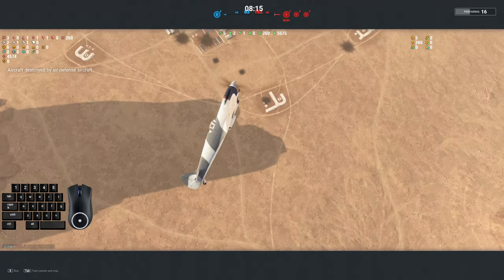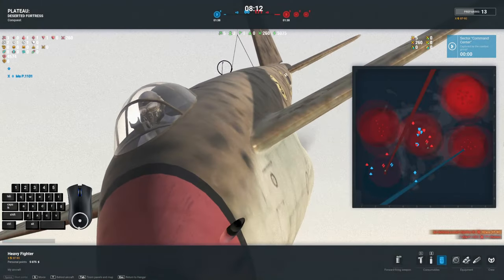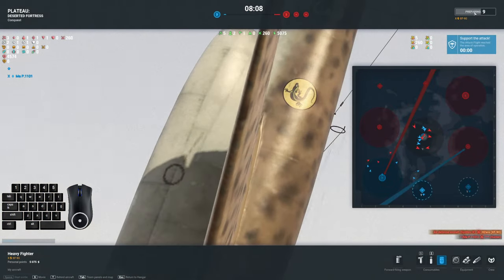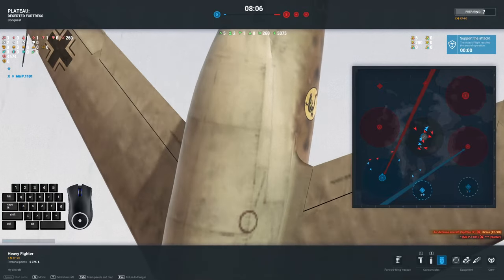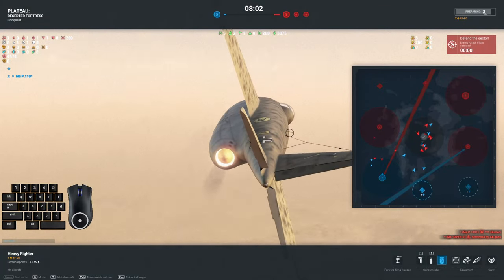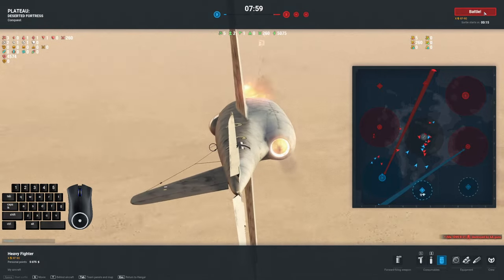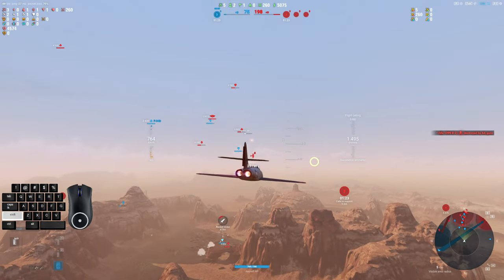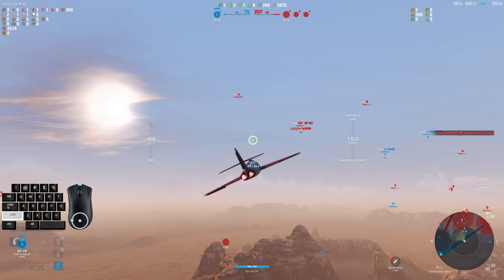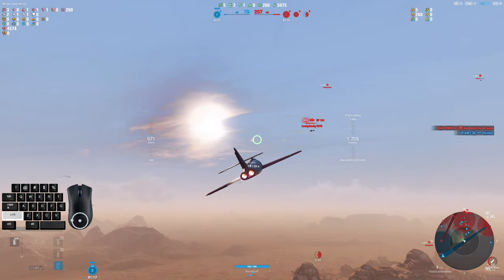We're down 3 to 1 and down by 100 points, so I'm going to have to go hunt that bomber for the rest of this match if we want any chance of winning. This is the meta at tier 10, unfortunately — this is what Wargaming has chosen to go with deliberately. It's not very good, it's certainly not fun, but it is what they wanted to do, so that's what we're stuck with. Let's see if I can catch him on the side here.